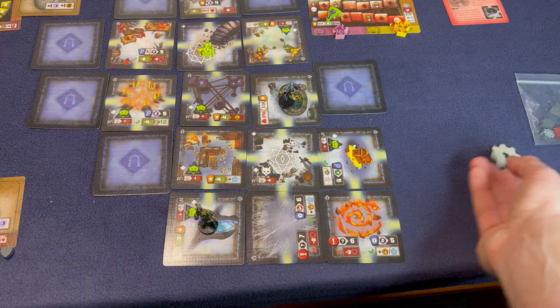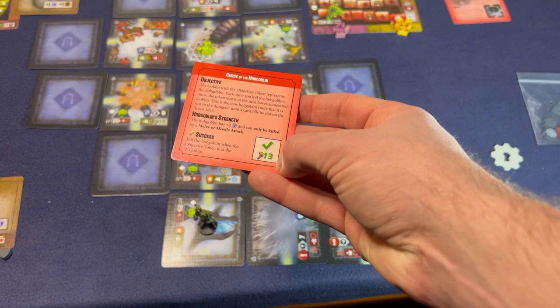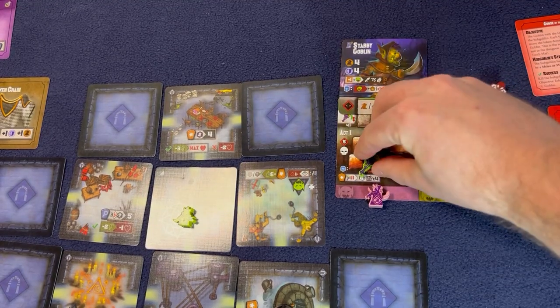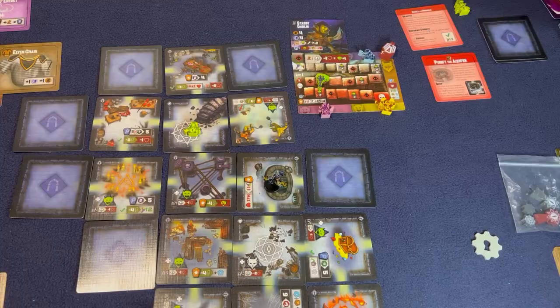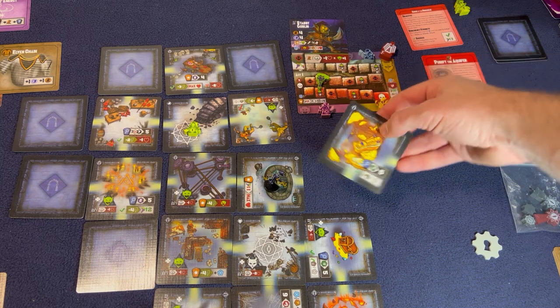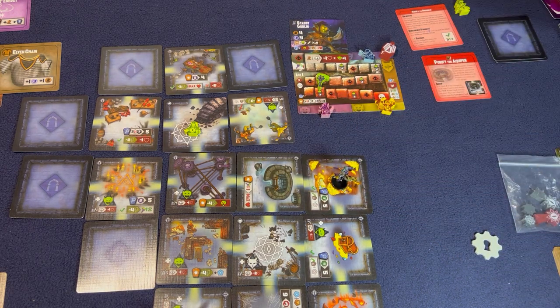We get to move the torch track up three for finishing the Purify the Aquifer story: one, two, three. I have one more movement left so I'm going to open this up hopefully to get a goblin so we can get that Hobgoblin out, but it is not a goblin. I'll just move in there. I could do a roll of five to try to get something out of the discard pile, but I don't really want to anyway. I'll end my turn.